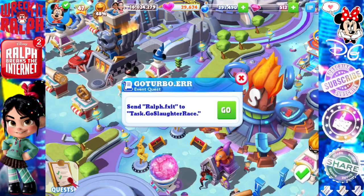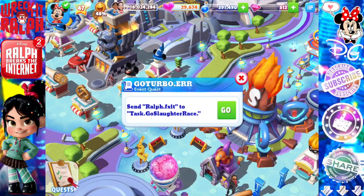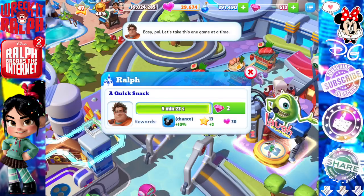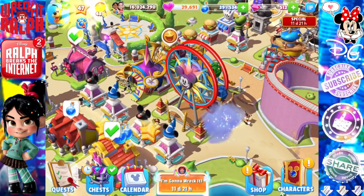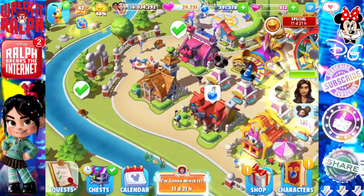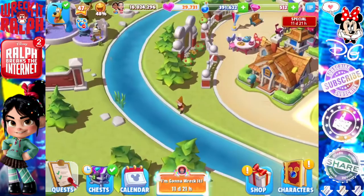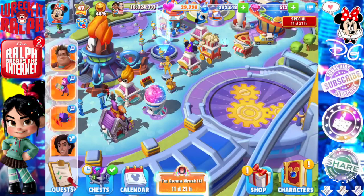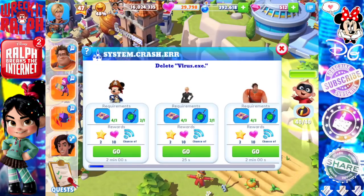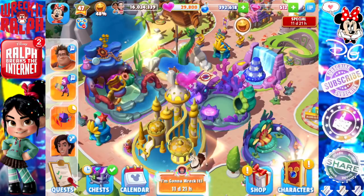Send Ralph to go to Slaughter Race. Ralph is going to be the first character to enter the attraction. He still has a few minutes on his quest. I tried to time it up with Ralph, but when I was sending all my characters out it took about five minutes. Ralph was kind of a casualty in all of this, but we'll just wait a few minutes and then send Ralph out for the quest and hopefully get the dialogue from that.